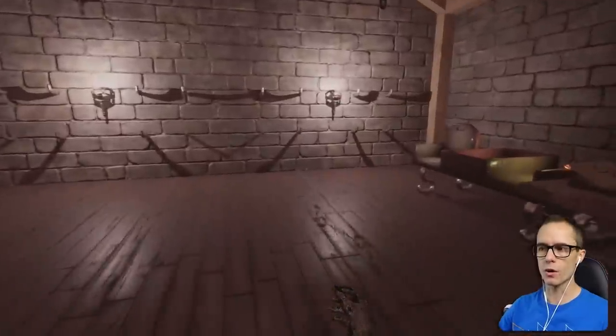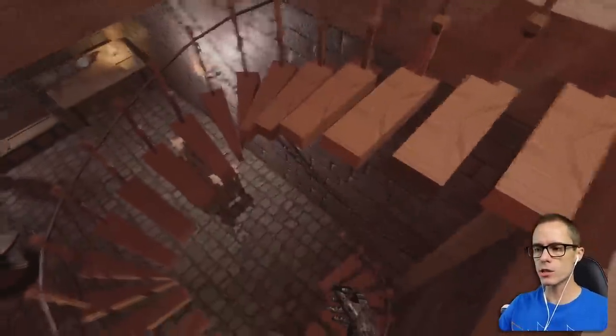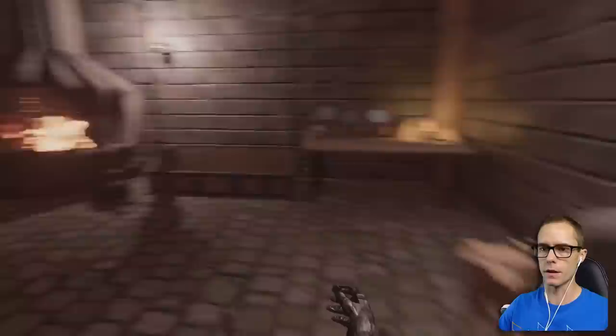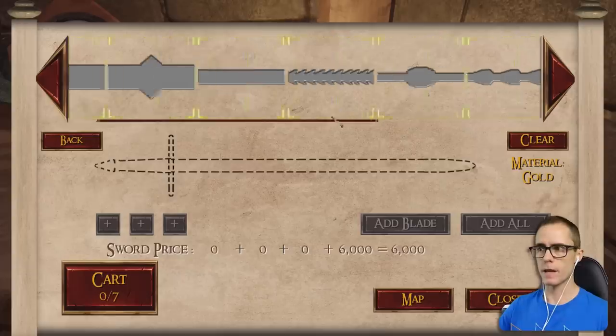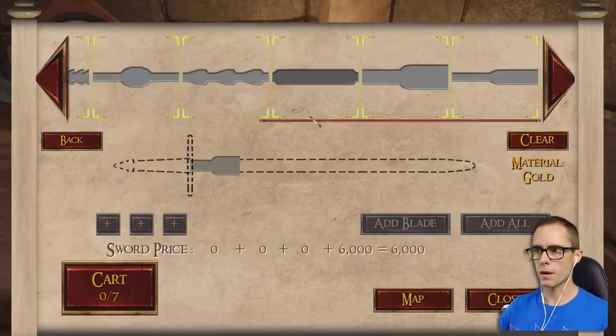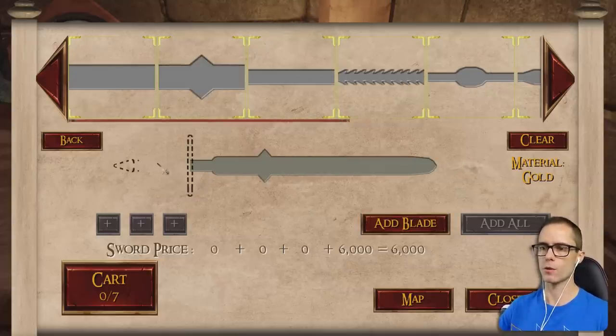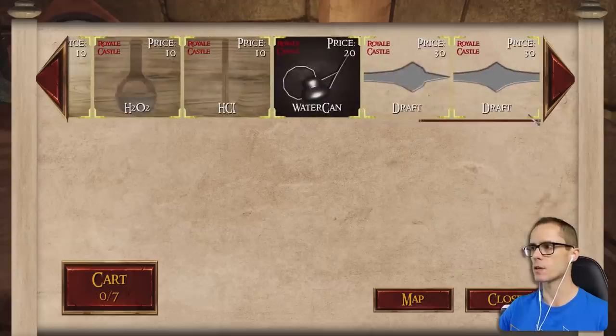So you can also take orders, right? If they come and you don't have the thing that they want, you can actually take an order and then go build it and sell it to them. Let's make a golden sword — this thing has to look mighty and epic. Guess we're going for just a regular looking blade. We can put that there — that would look all right. We can pick some fancy handles to use.